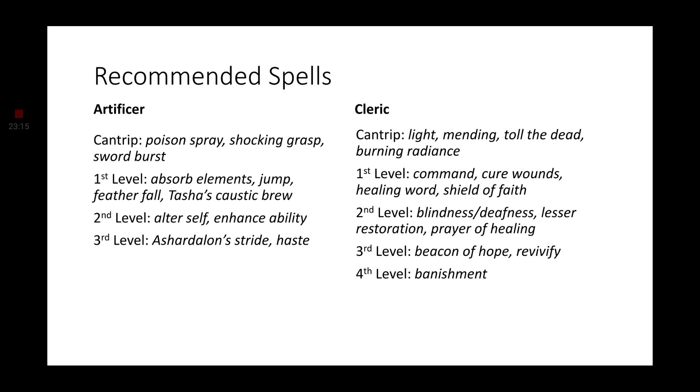Second level spells: Blindness and Deafness, Lesser Restoration, Prayer of Healing. Third level: Beacon of Hope, which allows us to heal the maximum hit point value of our healing spells. Revivify — our dead comrades have risen again. And the fourth level spell: Banishment. This is the optimized Techpriest. I do hope that you enjoyed, and — I just now realized that shortened 'Optimized Techpriest' is OTP. I hate myself. I am offline.